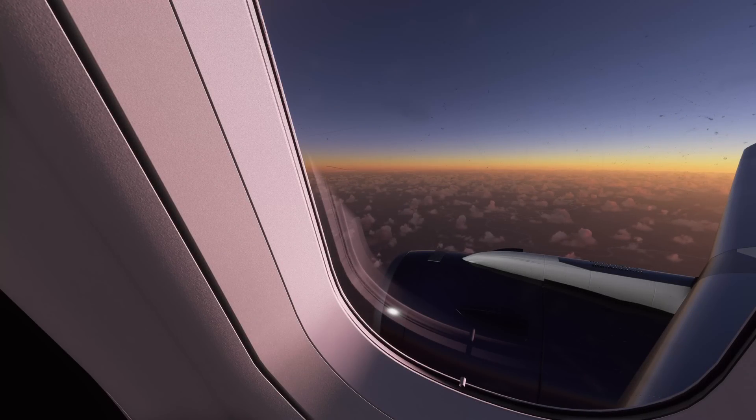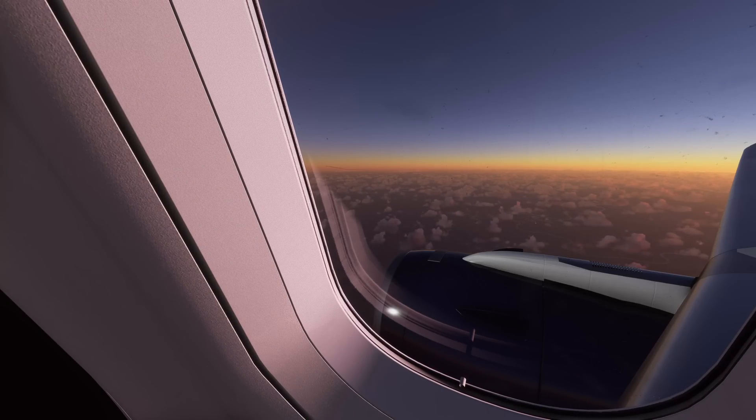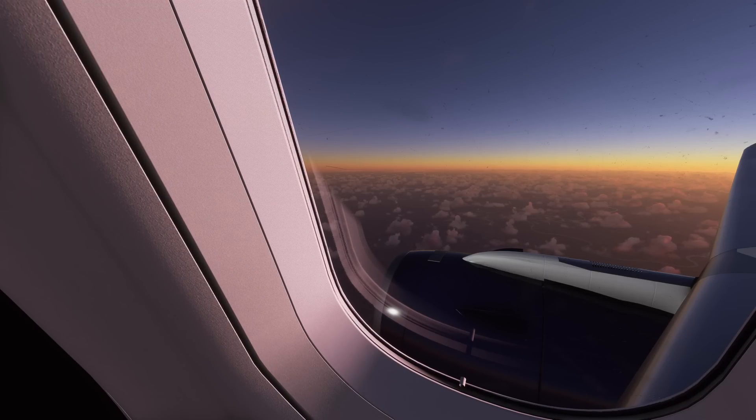Hello everybody and welcome back to another episode of Microsoft Flight Simulator. Today we're back with mods, tools, add-ons and enhancements, and we're primarily focusing on scenery. We're going to check out a couple of different airport adjustments — whether it be lights, textures, or surrounding areas — and then we're also going to check out a cool recording tool that I reviewed once before but has come through some very serious enhancements. Let's get started.